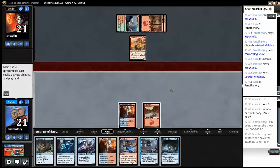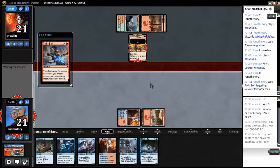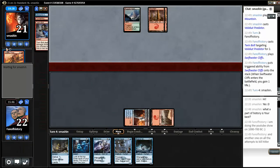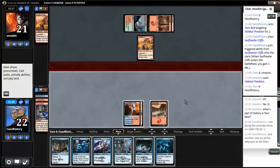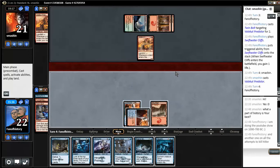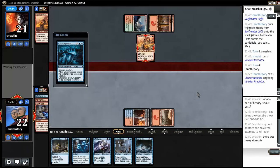Kill that guy. But now my hand looks kind of clunky. Just wish we had Clutch of Currents. Another predator — now I need to find something to burn him with. Anticipate seems the best way. Do I play Claustrophobia here? I really have to draw into a one-mana destruction spell and I only have four of those in the deck — that's one chance in twelve. I just need to be defensive. But now I'm missing land drops.